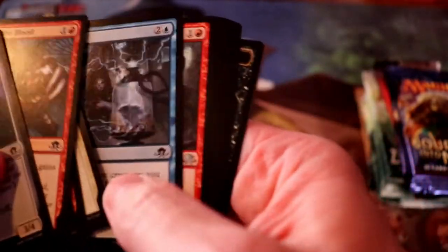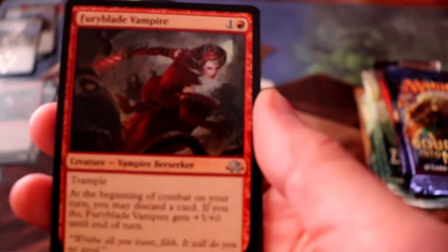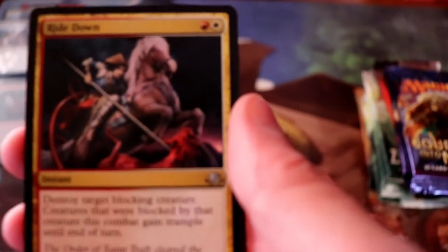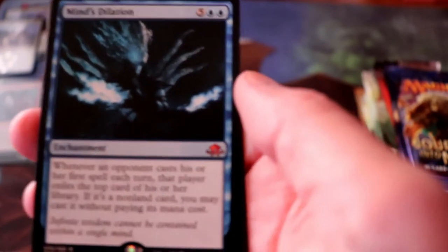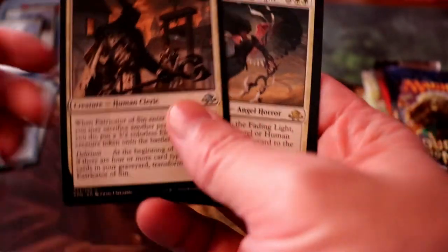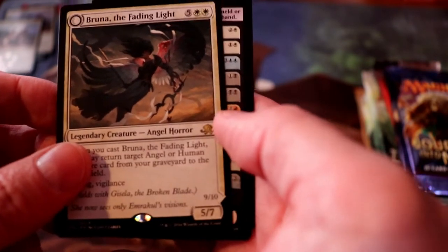Pack number two of Eldritch Moon. We have a Furyblade Vampire, Ride Down, Drag Under with Shield-Mate, and Mind's Dilation is our rare — a Mythic Rare at that. Oh, and we have Bruna, which we'll combine with Gisela for Brisela. So nice.